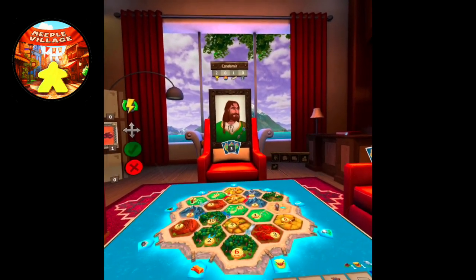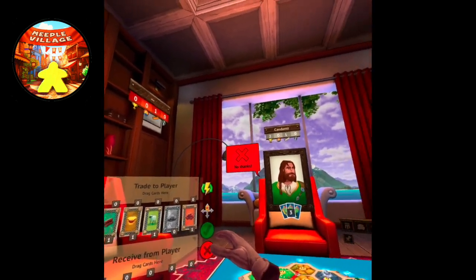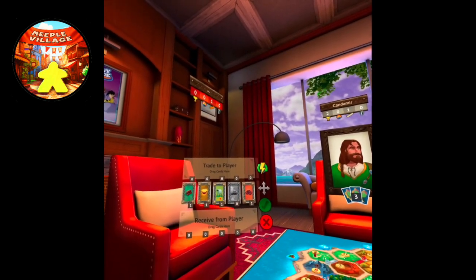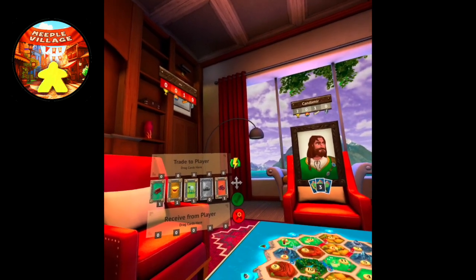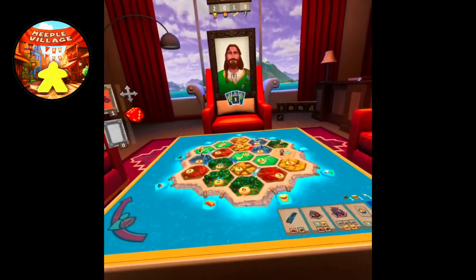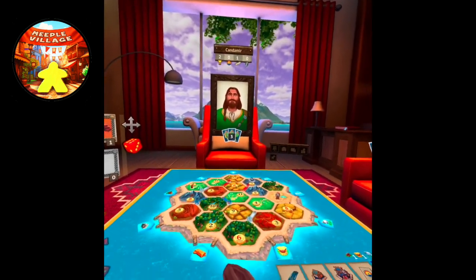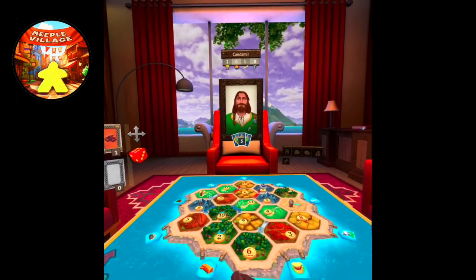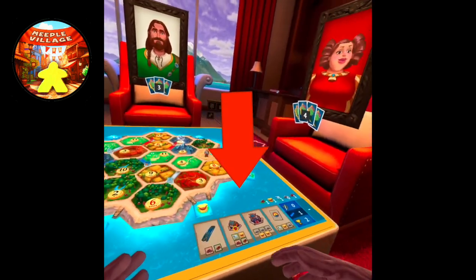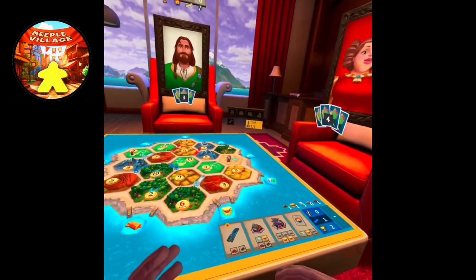The game goes a little fast — I haven't played in a while. She's asking for one lumber for one wool. I have a lot of stuff already, so I don't think I want to trade with her. If you don't want to trade, you just hit X and she gets nothing. It's my turn. Down here it shows you what stuff you need to build, and also the amount of resources you're holding right now. In order to build another settlement, you first have to build a road — a road costs a brick and a wood.